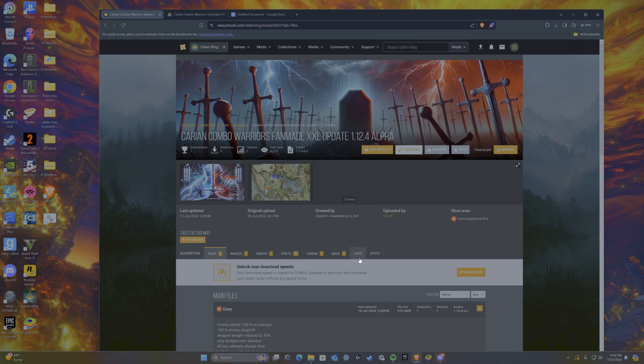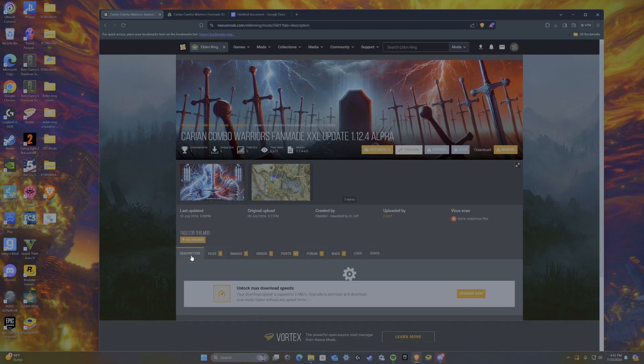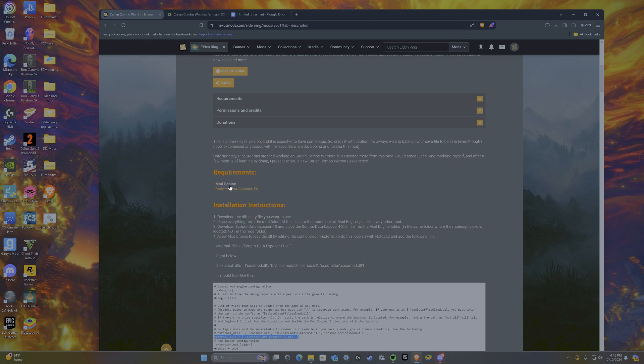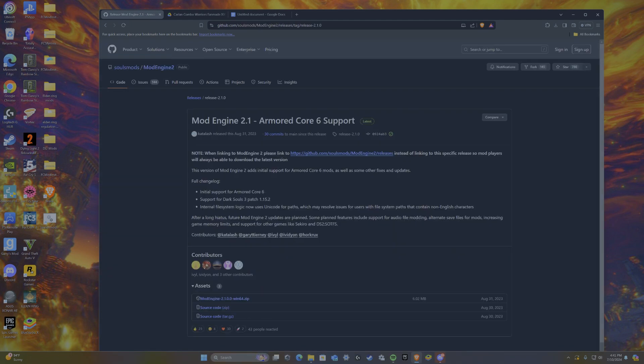If you just want the regular Carrion Combo mod that I showcased in my previous video, you can download that very similarly to this process, but it's just a tad bit easier. You're going to need mod engine and the script data exposure — download this and extract the files.